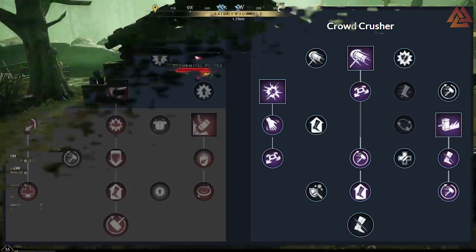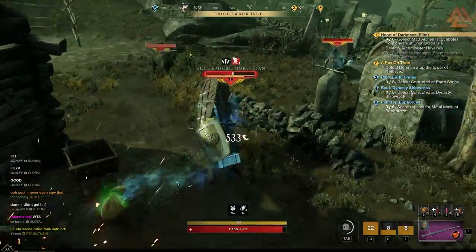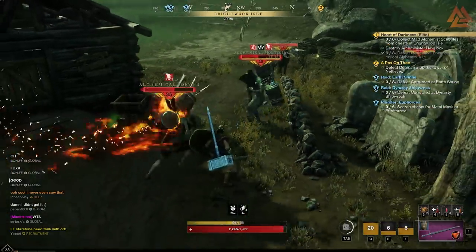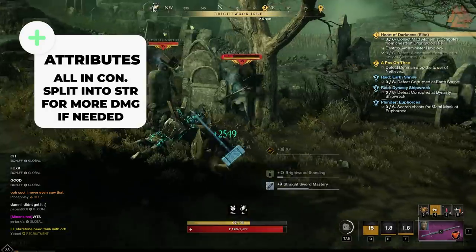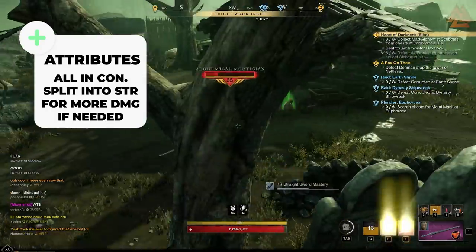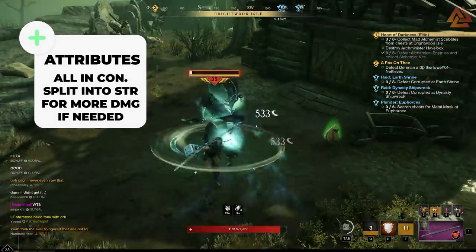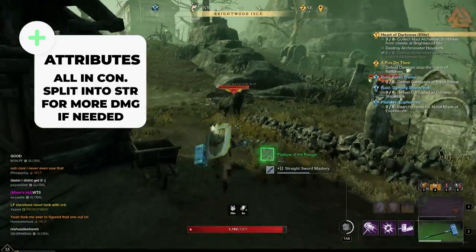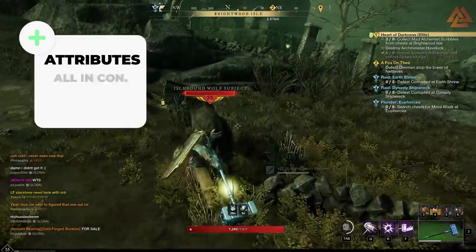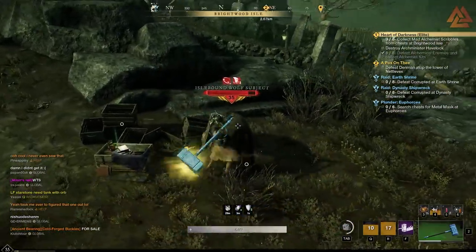Now that we've covered skills and trees, let's talk a little bit about Attributes — which should be pretty quick. Basically, we're going to put everything into Constitution. You want at least 200 in there for the armor buff. Beyond that, you can massage some points into Strength if you want more damage, but definitely prioritize Constitution first. More health is always better. It's very simple when it comes to tanking — you don't have to split up anything or hit certain thresholds outside of that 200 for Constitution.